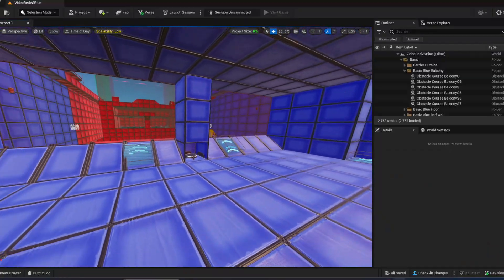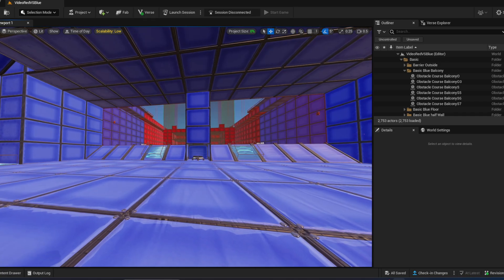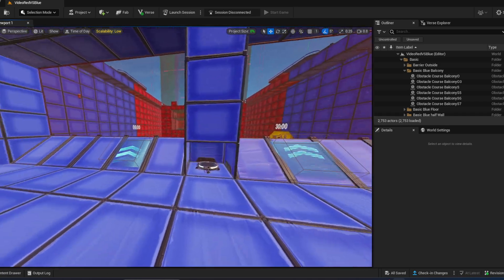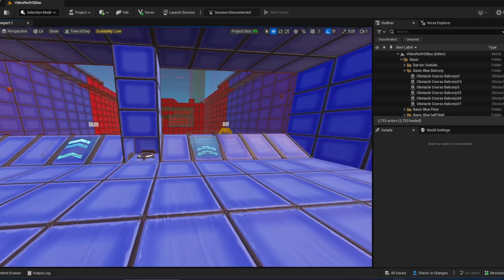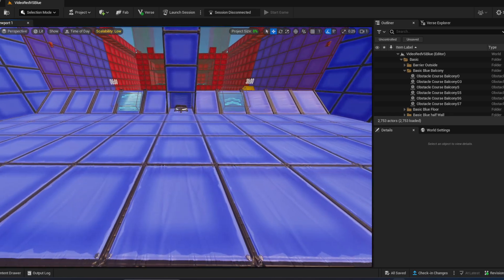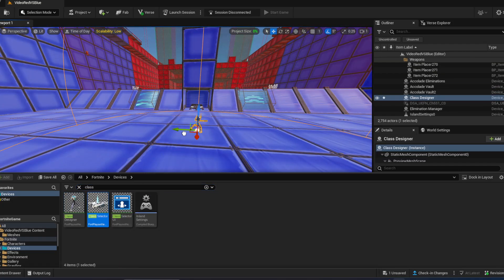We're here on the map and as you saw it's pretty boring. The players spawn here and they do not see anything — not a message about what is new on the map, nothing at all. That's pretty boring, so what you can do is create custom stuff in your Fortnite game. For example, we're going to create superpowers.